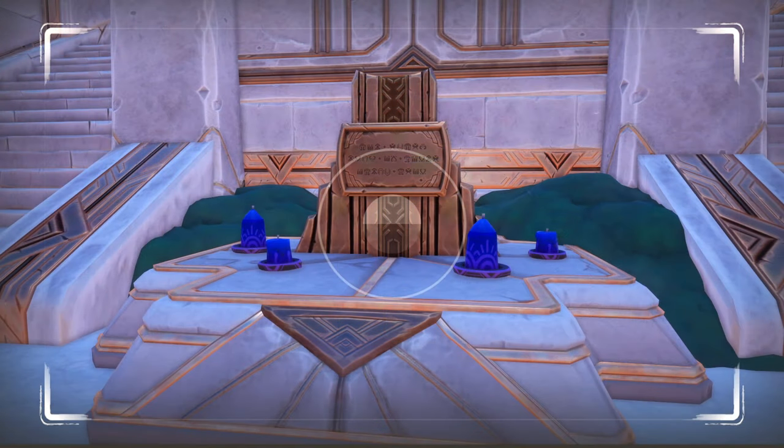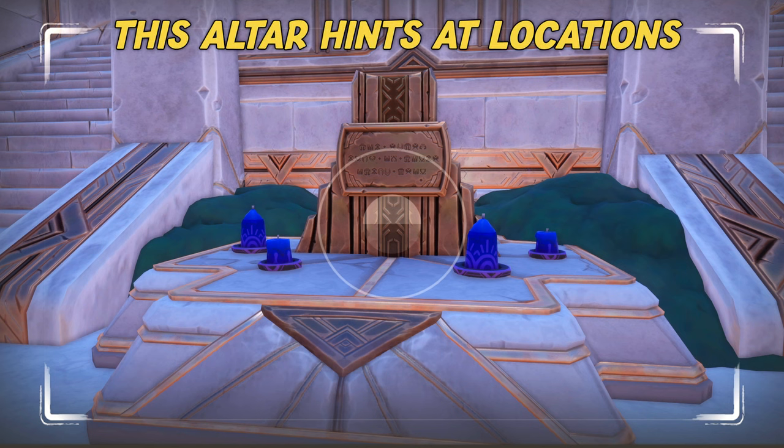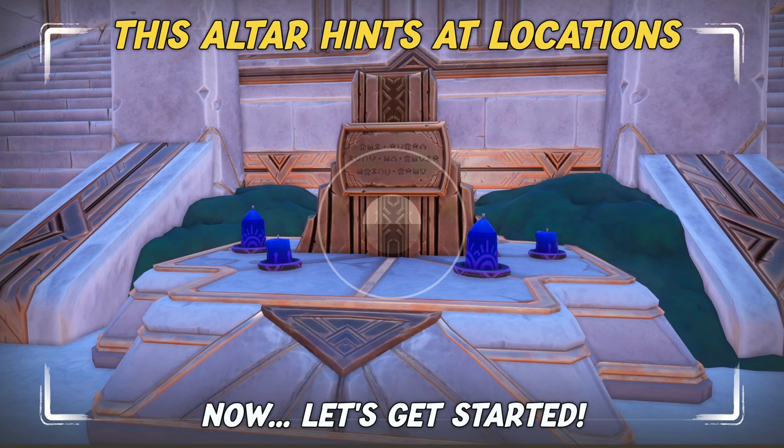Should you discover the phoenix room in the flooded fortress first, you will notice that the altar gives you hints as to where to find the four statues. These are very vague, but at least you know there are four things you must find.